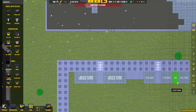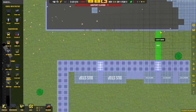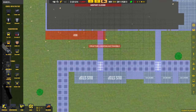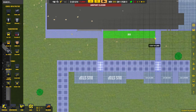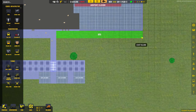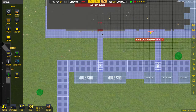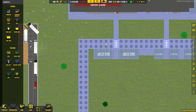Then we'll do the sidewalks right up to the door and match it up to the terminal building. Not always needed but it just matches nicely, and obviously we need to throw a door on there to make sure people can get in the terminal building. So we've now created the bus stops and drop-off points, and that will allow your staff to slowly come in.